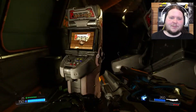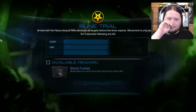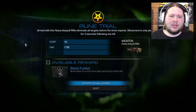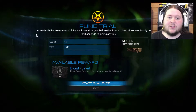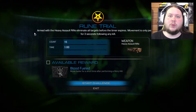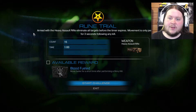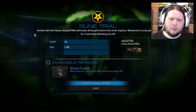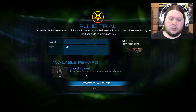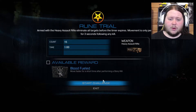Oh, this is that reference to the Turkey Puncher thing. First things first - I'm gonna do this. Okay, so: armed with a heavy assault rifle, eliminate all targets before the timer expires. Movement is only permitted for three seconds following any kill. It's like the shotgun one we did before, but this time it's the heavy assault rifle. We got 15 targets and one minute. We'll be getting Blood Fueled: move faster for a short time after performing a glory kill. That could be interesting, but I don't know if I'll use that rune. Let's start.